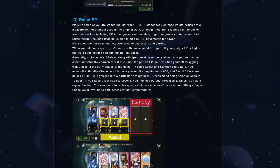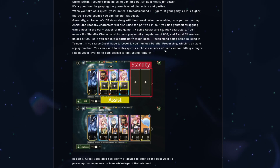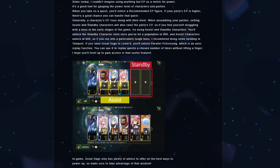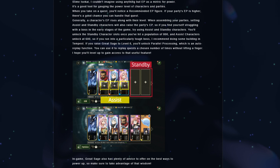When you take on a quest, you'll notice a recommended EP figure. If your party's EP is higher, there's a good chance you can handle that quest. A character's EP rises along with their level. Assigning assist and standby characters will also raise the party's EP. Assist characters unlock at 600 population, and standby character slots unlock once you've hit a population of 800.